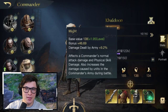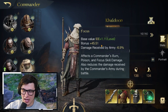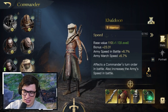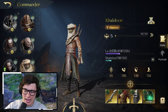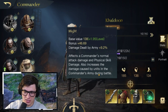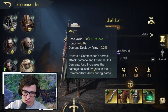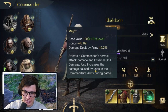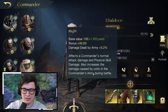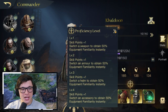Looking quickly at his stats, Might is going to be the main focus here at 1.95 per level, then 1.1 per level on Focus and 1.13 per level on Speed. So he's fairly well balanced, but obviously Might jumps up there almost twice as much as the other two. Might is going to increase the damage caused by units in the commander's army, which is why it's the main focus of his builds.